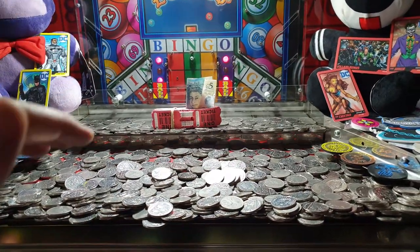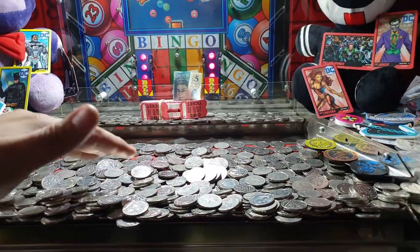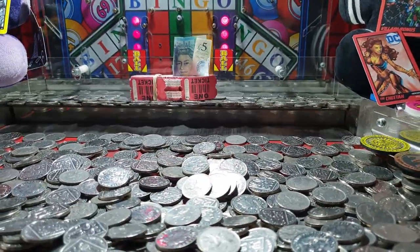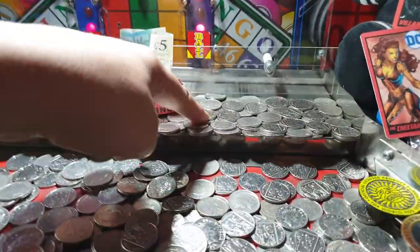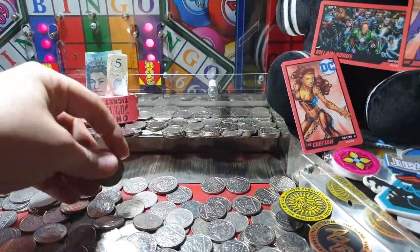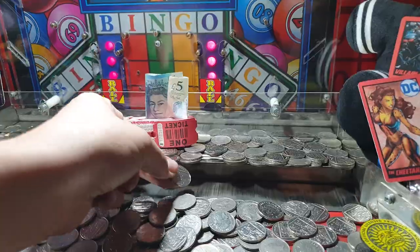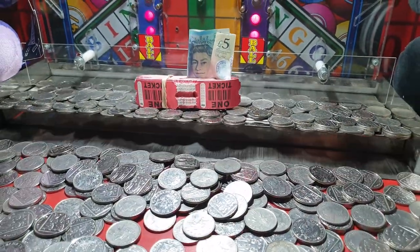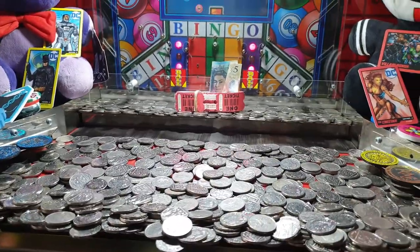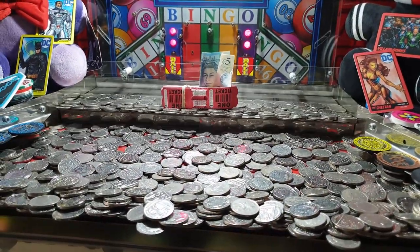One thing you need to watch out for when playing these in the arcade is how high the coins are at the back row — and also at the front, but more so the back row. As you can see, this is actually just a single layer and you can see the bottom underneath it. When a coin drops down from the top, it lands on the bottom layer, so if you have a lot of coins on the top there and that's as high as the rest, dropping a coin onto it means it doesn't move a full coin's width — it actually just moves a fraction, a couple of millimeters. So if you have a very high stack of coins on your play bed, it's going to be a lot harder to move.